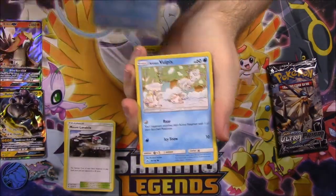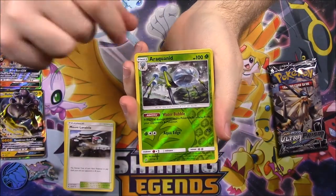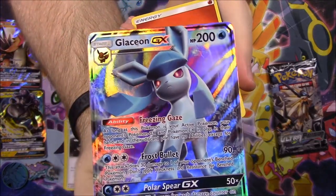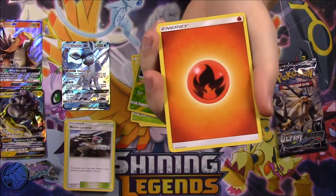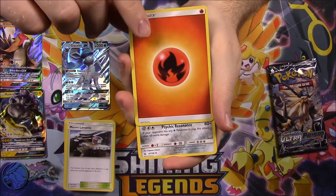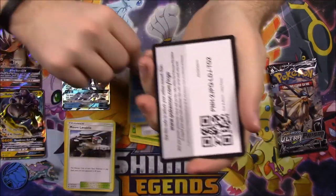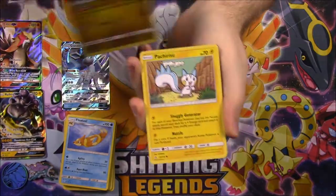Now time for our Ultra Prisms. Out of the first pack we got an Alolan Raichu, Alolan Sandshrew, Alolan Vulpix, Bronzor, Dewpider, a Reverse Holo Araquanid - and oh my gosh, we got a Glaceon GX! Knowing my luck I'll probably already have this, but that is so cool. We finally got a GX out of this pack. Then a Fire Energy, Bronzong, Wishing Clover Trainer, and Float Stone, with the code.